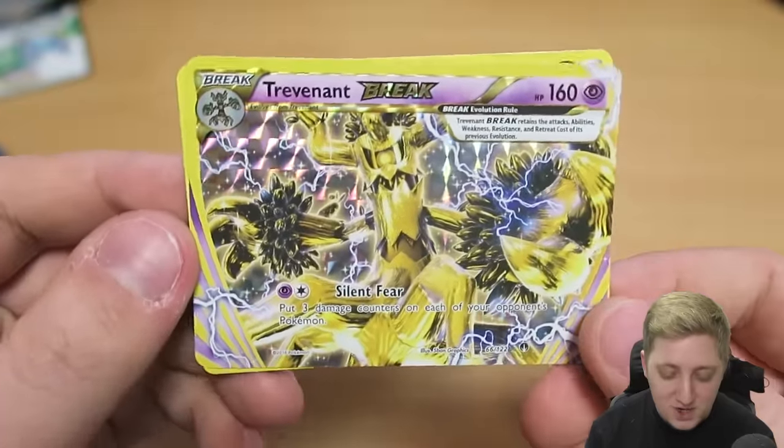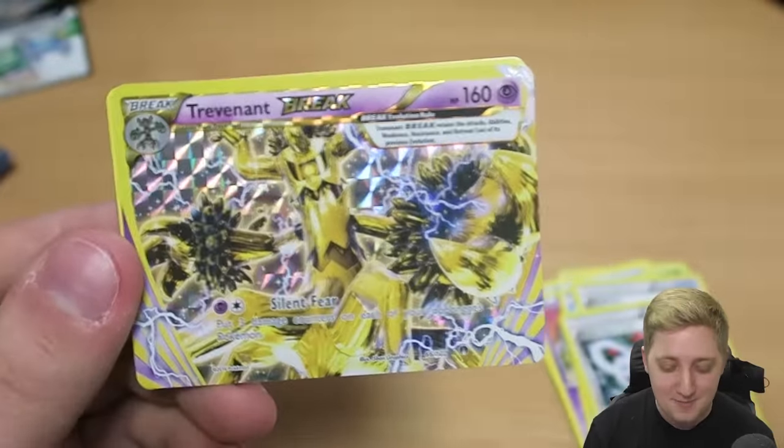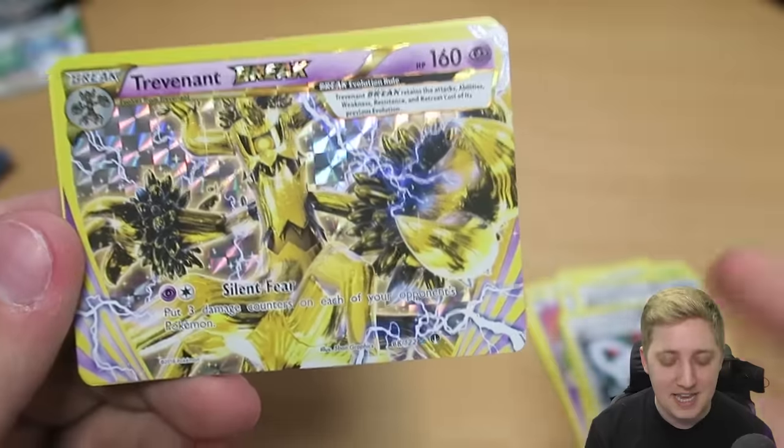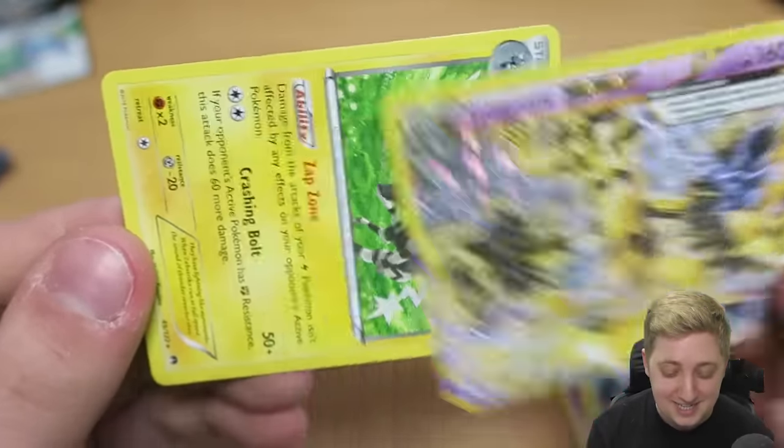Oh my God. Trevenant Break! With my sapling and grass-type stuff — well, technically he's psychic — but still, he's a bloody tree, and I just got the Break card for him. That's a fantastic start to the day.